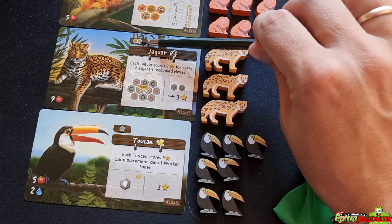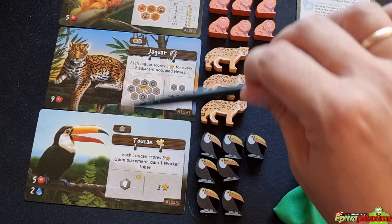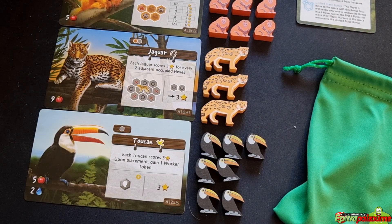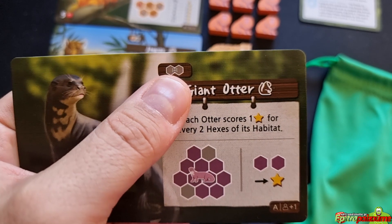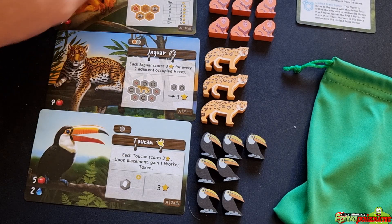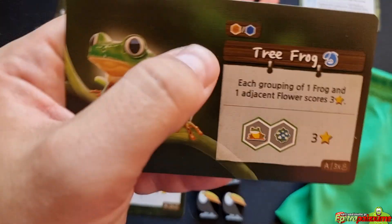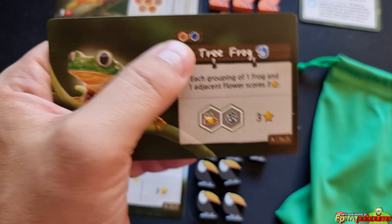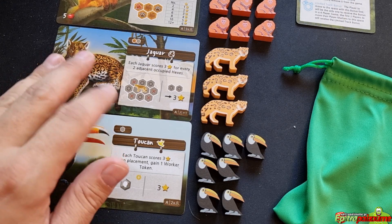Another thing to note: next to the animal's title is a class icon. There are three classes — birds, mammals, and reptiles. Reptiles also refers to amphibians. Animals also have their own way of collecting environmental points at game end, so pay close attention to how they score on their card. Each set has different scoring options, but only one card per animal is used in each game.